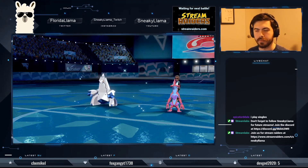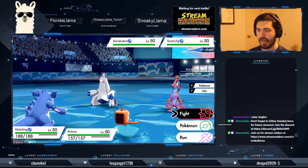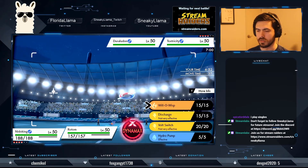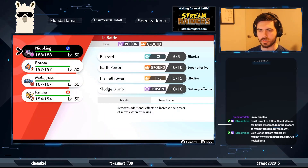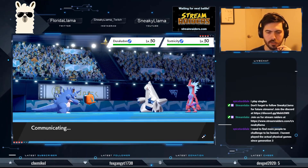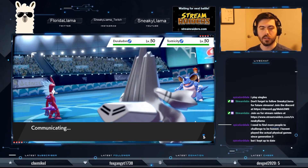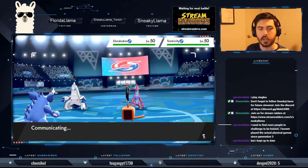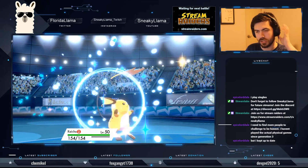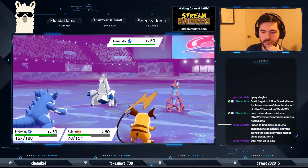Okay, this is fine — this is good. We're just going to Earth Power the Toxtricity. Actually, we might just swap for Raichu right away. Let's see who he throws at us. Sludge Wave — interesting strategy, not what I was expecting. Stealth Rocks — what?! Stealth Rocks in doubles?! This is a singles kid.